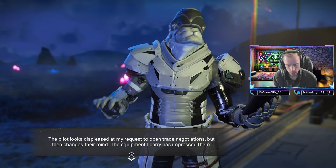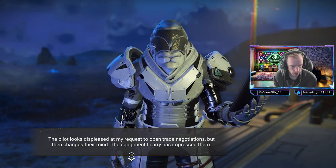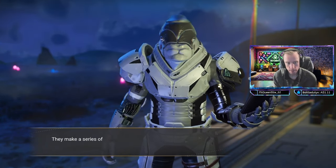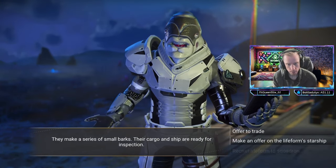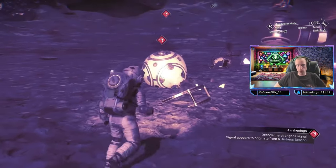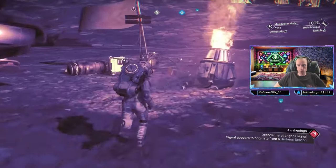Trade negotiations kicking off with a local liquidator really highlight the economic interactions within settlements. It's all about the exchange of resources, and nailing those trades can bolster community resilience against looming outside threats.